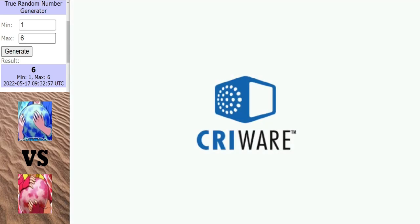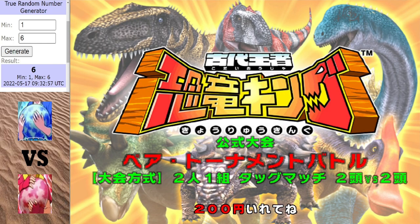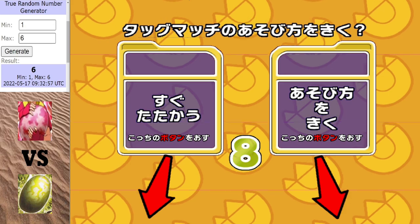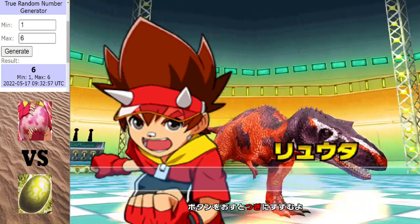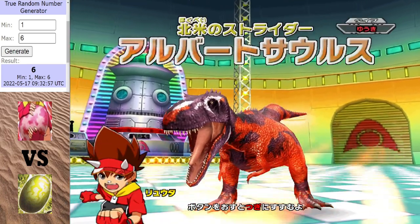Given all that, this next matchup is the big one. Whoever wins this next match will go through to the final, and whoever loses will be going home. I'm not gonna lie, but I think the red egg might have the exact same team. Let's find out - it might be the exact same team, because first up for the red egg it is Albertosaurus again.